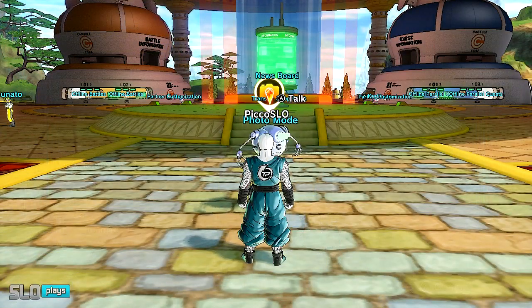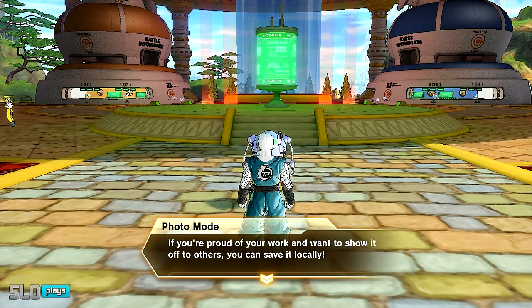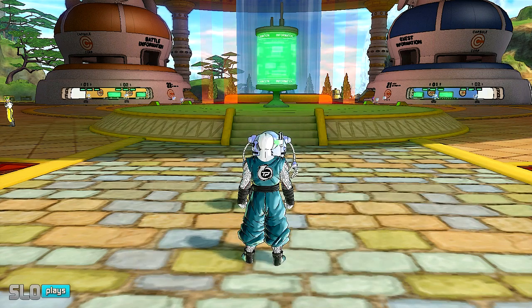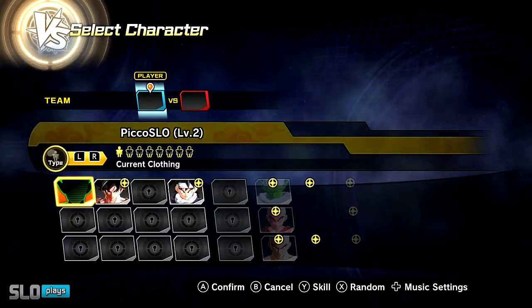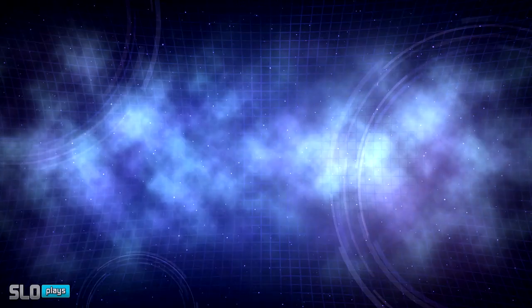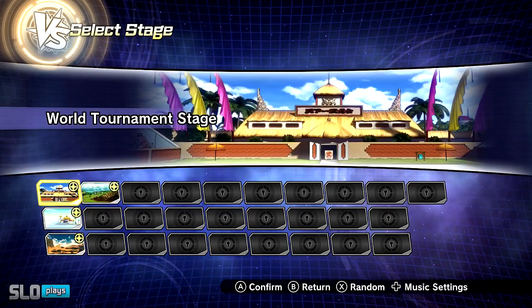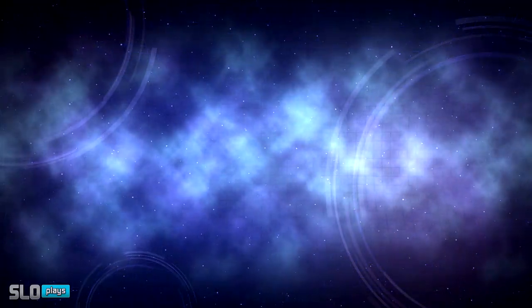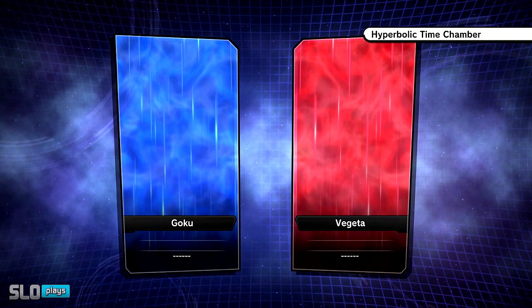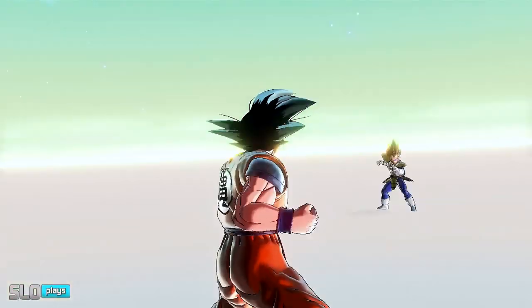Alright, so Photo Mode did release earlier this year as well. Let's go ahead and check it out and see if everything holds up and functions properly. This should be a mode you can use without any issues, but I just want to see how it functions on the Switch version since I haven't played it here. I'll choose Goku and Vegeta for a basic showcase. We'll go to the Hyperbolic Time Chamber or something like that. It is running in a full smooth 60 FPS — like I said, in versus mode and modes where you're doing basic fights, it runs at a clean 60.